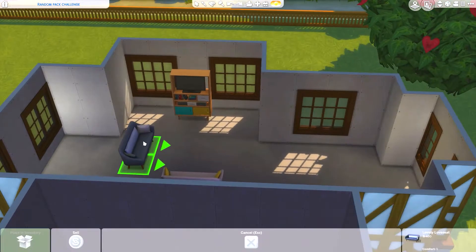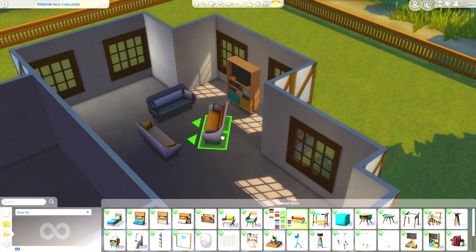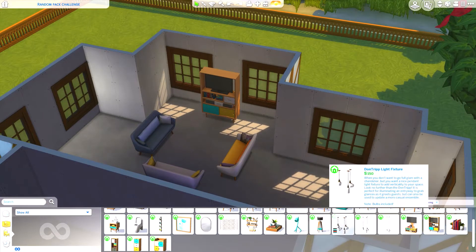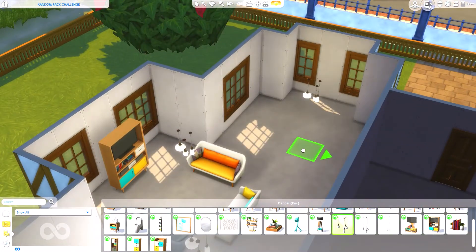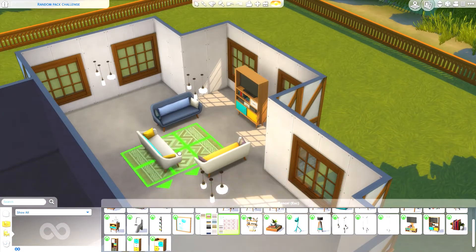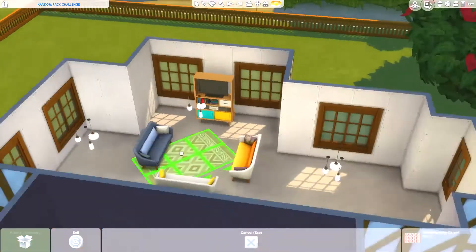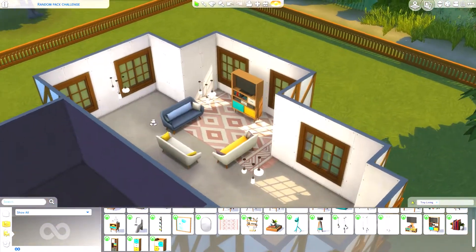Since there's no point trying to make this look traditional, I'm going to make it look quirky. I'm going with different colored sofas — there is actually a really cute sofa in Tiny Living that I'd forgotten about. I also found lighting and curtains. I've got so much space; I probably shouldn't have done this all as one room.